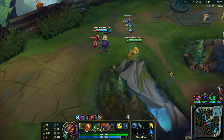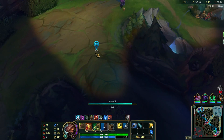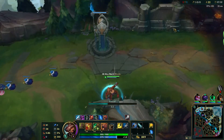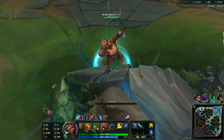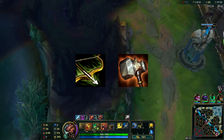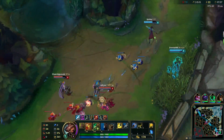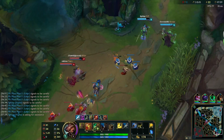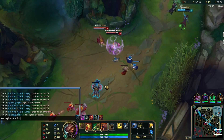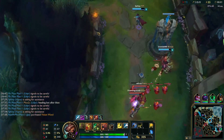Now that you've gotten that kill, recall and head back to base to pick up items — work on completing either your Warrior enchantment or Blood Razer. Since your ADC has been pinging you repeatedly to come gank bot lane, head on down and prepare for a gank after grabbing the frog camp for your ADC.